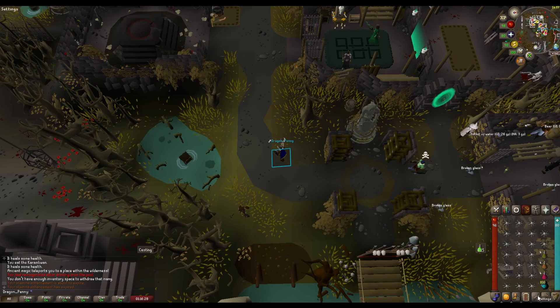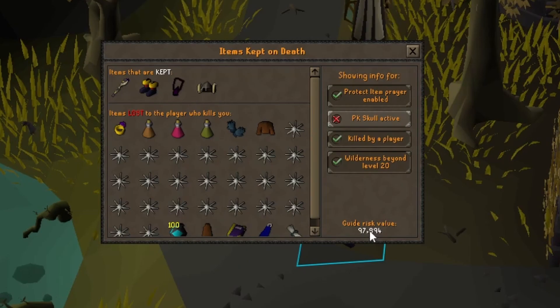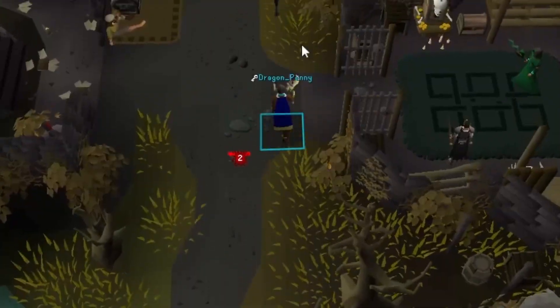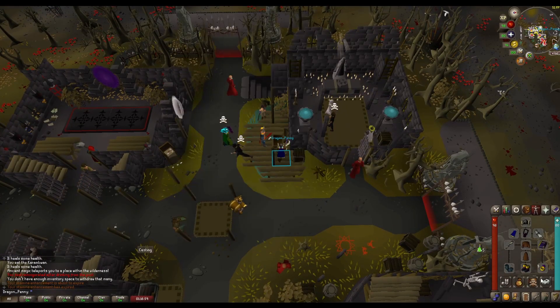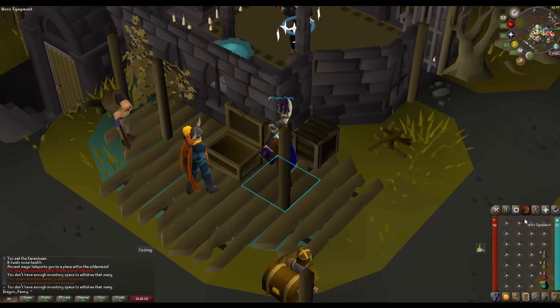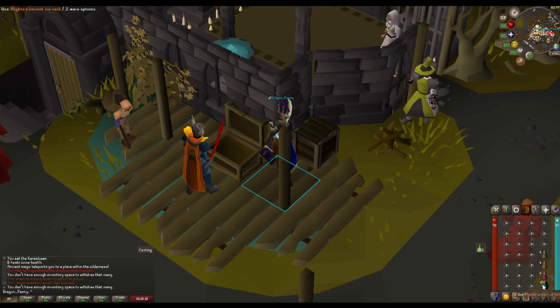If I go to the Wildy and get PKed, right now I'd be risking almost 100k. If you bank all the food first, you'll risk around 60k — not bad. With this whole inventory I can do 5 KC, and I always have some ice sack remaining. Still around 50k, sometimes a little less.